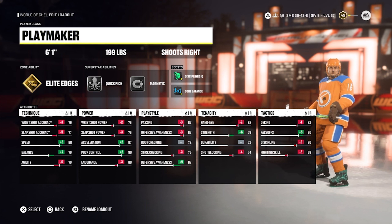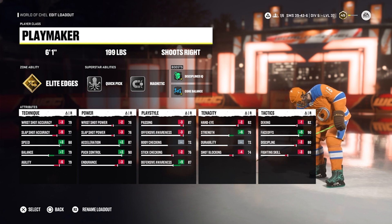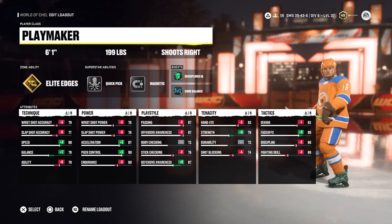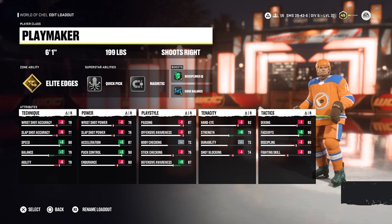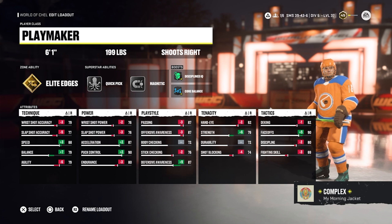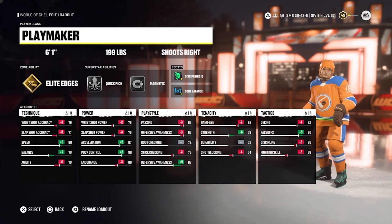The shooting here isn't crazy, but nearly everything else is at a perfect level for being effective in all three zones. I've noticed that sometimes you can get bumped off the puck quite easily if your opponent is continually harassing you, but not enough to warrant changes. I don't recommend this build on the wings as there are better options, but it's a must try for anyone who plays center consistently.